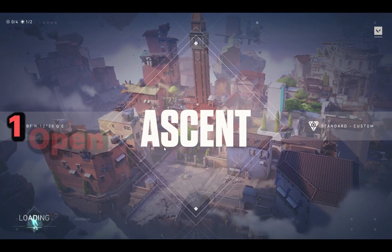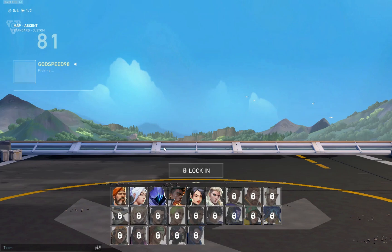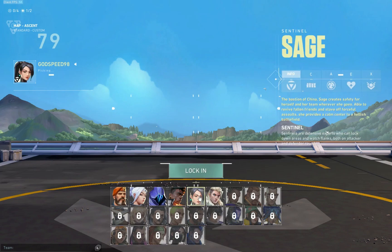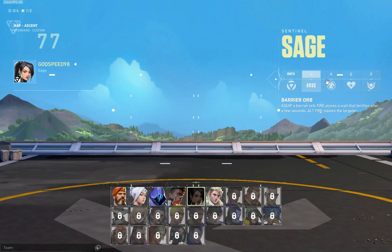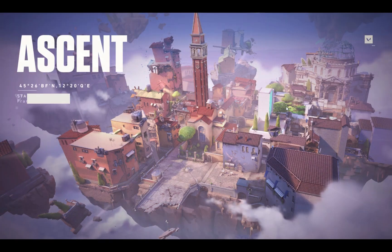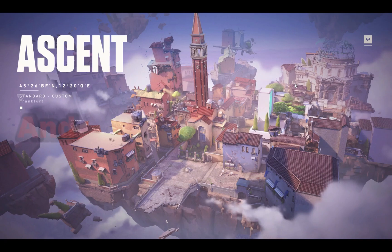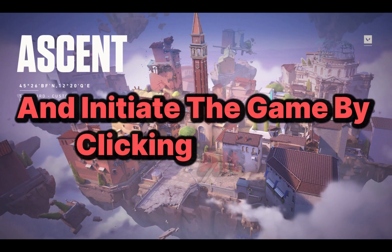Step 1: Open the Valorant client, launch it, and start the Valorant game client. Step 2: Click the play button and navigate to the farthest right and select custom game mode. Step 3: Ensure the game mode is set to standard, click the options button below the mode option, and enable the allow cheats option. Step 4: Choose your preferred map and game server, then initiate the game by clicking on start.